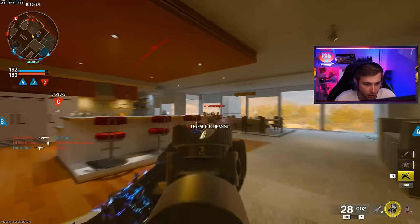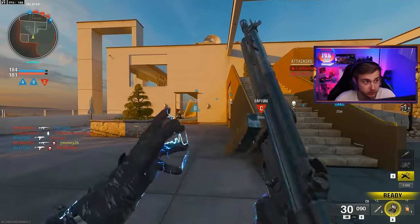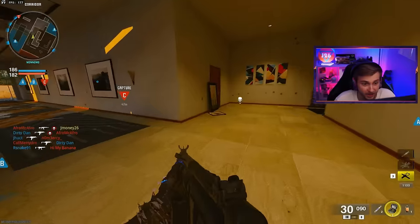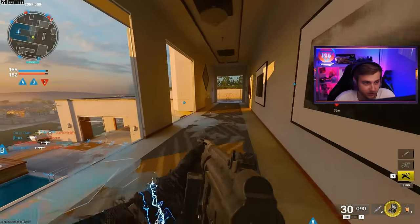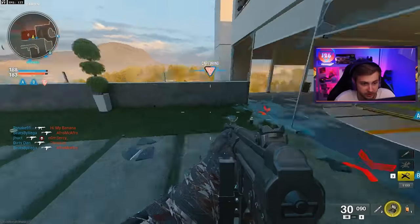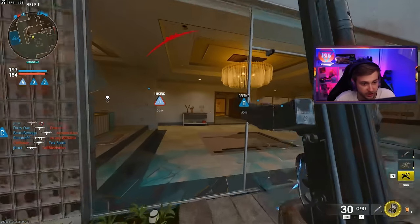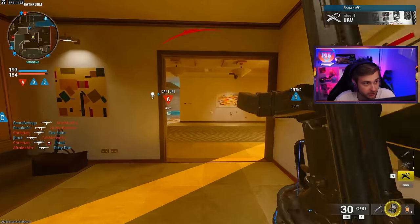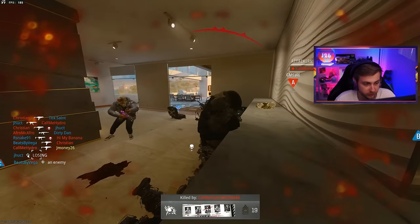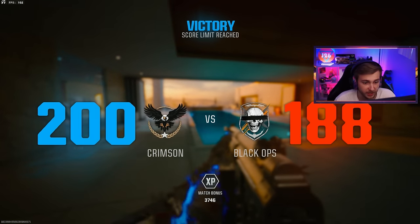I like that they brought back moving menus with your operator walking on screen, but the background isn't the greatest at the moment. I'm sure they're saving cooler looking backgrounds for when the game actually comes out, and it'll probably change season to season like in Cold War. I saw someone suggest the operator walking through the dark aether, which would look amazing — but it'll probably start with something like Terminus or Liberty Falls.